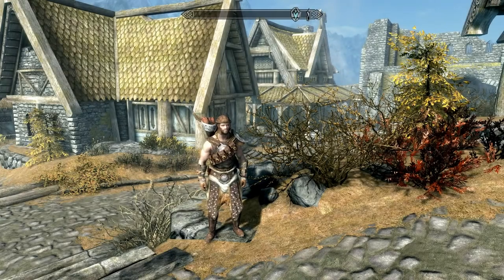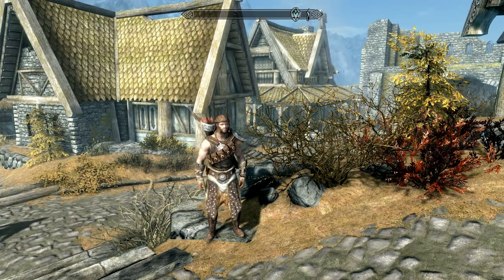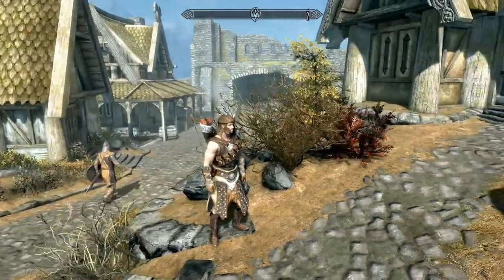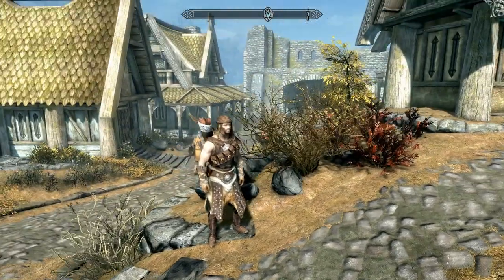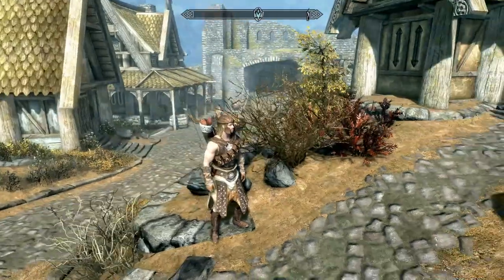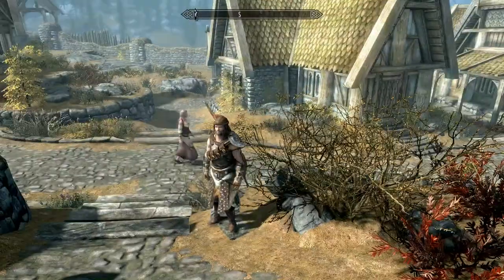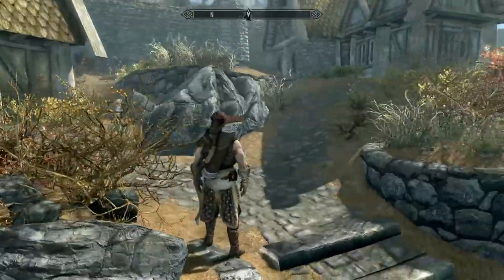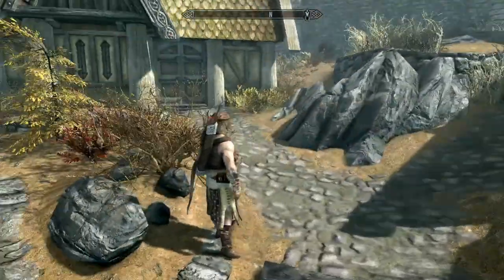Hey folks, this is NobleRambler and welcome back to another episode of Rambling Through Skyrim. Got back from the Two Towers last episode and sold off most of the stuff we got there. I don't think I have anything new on me — I just kept all of that. I think that's the imperial bow there.